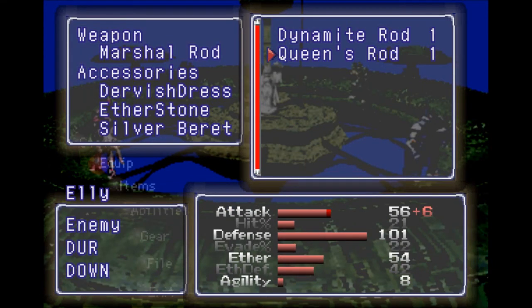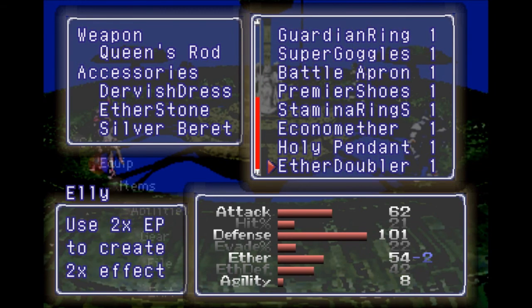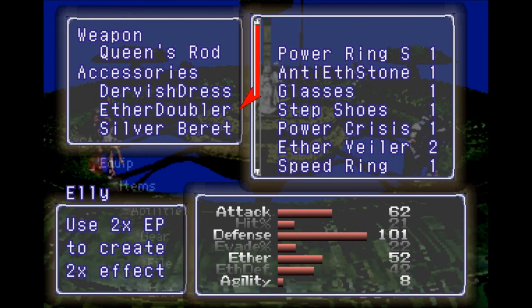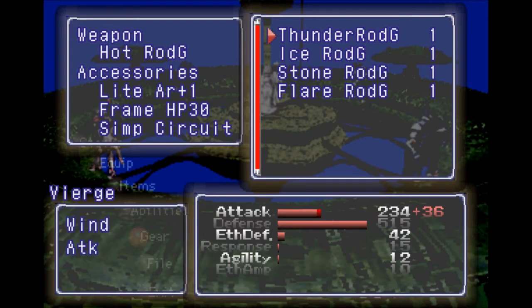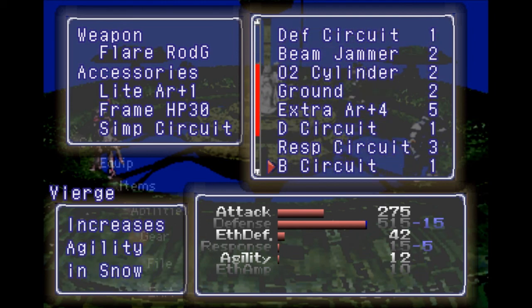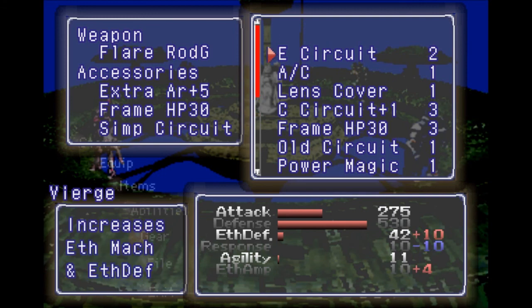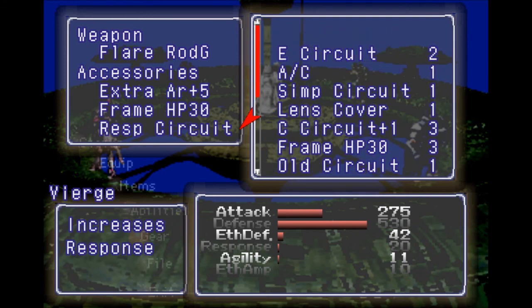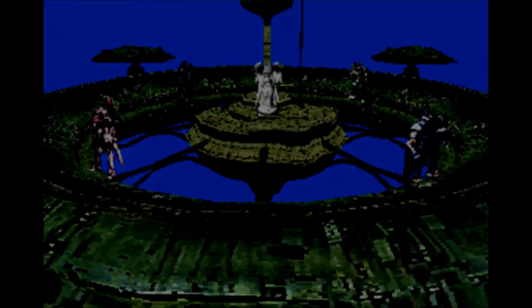Generator number one is up first. This gives us an opportunity to equip Ellie with everything we might need. She's still on the Marshall Rod — we need to get her off that. I don't like the Durr weapon, but we'll put that on her. I'll put the Aether Doubler on her because she's going to probably be my mage from now on. Looking at her gear: HP, Fuel, all the upgrades. Hot Rod G needs to go away in favor of the Flare Rod G. I want AR plus 5 on her instead of the Light AR plus 1, and I want a Response Circuit instead of the Sims Circuit. She's been itching for an upgrade for some time now.